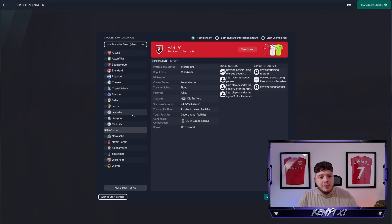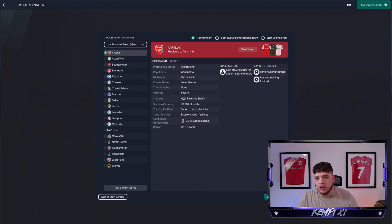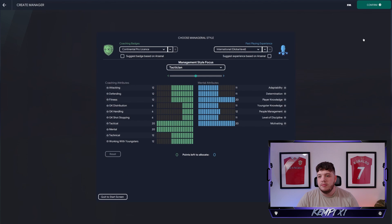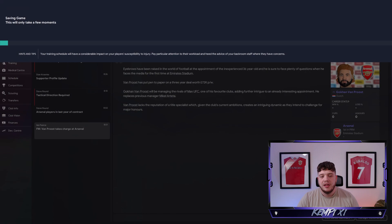Around 80% of you are not subscribed, so just go down below and subscribe. Now, you can see I've got my standard manager, the beautiful Gokwan Giban Proust - he's a personal meme of mine - and we're going to use him as the manager. Today we're going to use Arsenal, since I used them in the other video with Arteta. Set this save up exactly like a normal save - everything else is the same.